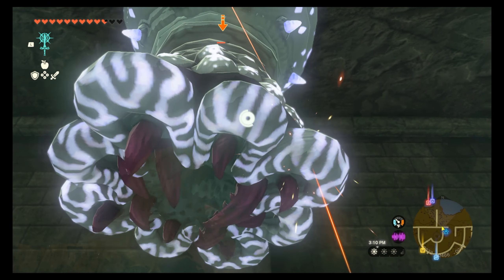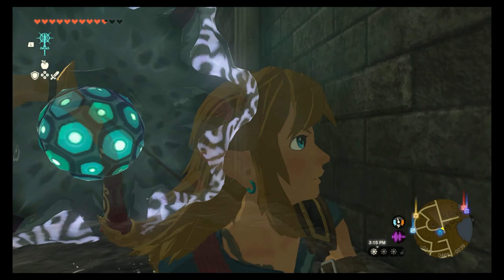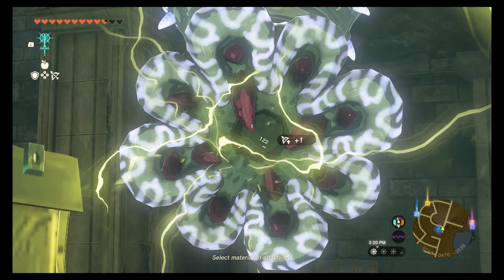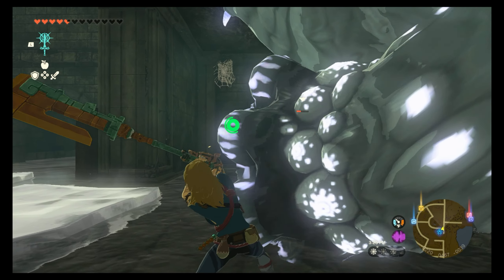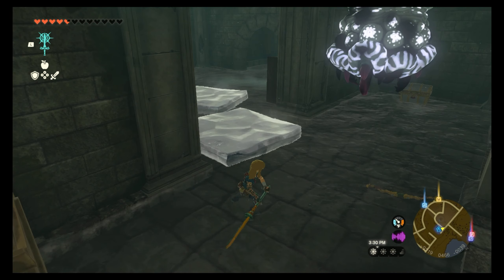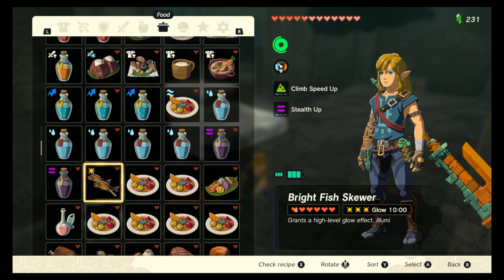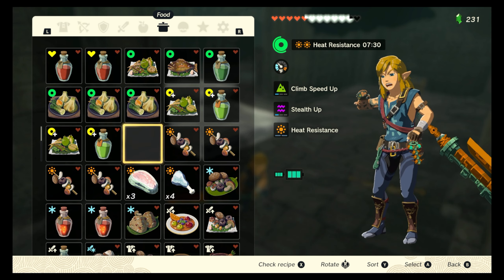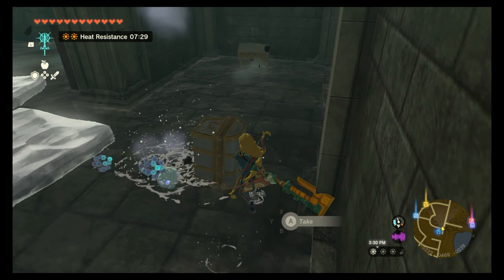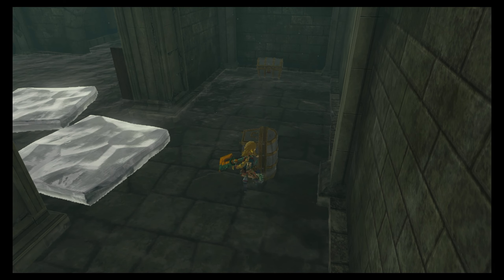I'm gonna run, see if we can get to him. We're literally doing nothing. We're getting low on health - one more swing, come on - got it! Let's go down here. Actually, let's start using up some of this. We'll do this - perfect. So ice like... what's in here? Jackpot!